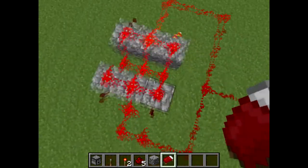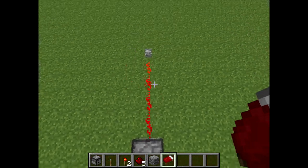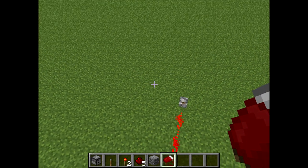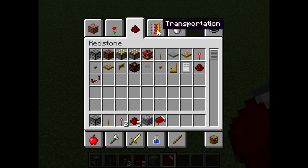So what you're going to do is set it up in that form right there. Put that redstone like that — it's really simple to make. You guys shouldn't have any hard time. I'm going to go really slow for you guys, so just relax. I'm not going to make it hard. Let me get some stuff out of here and I'll make it really easy for you guys.